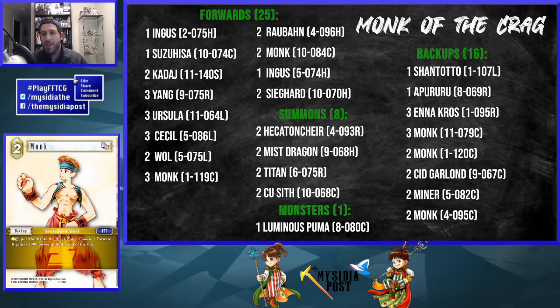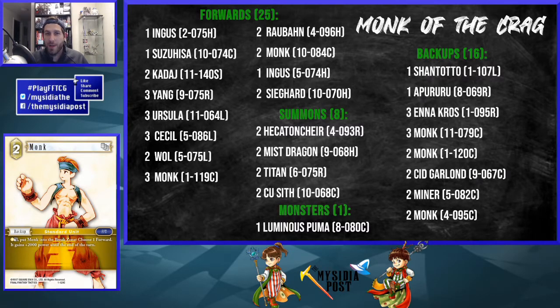The other Opus 1 monk backup has a cheap action ability that can push a turn if you need it, or boost Ursula — although you'd never need to use the action for that since you could just break it for Ursula's effect. It's really in there for the monk count and for that cheap action ability when you need it.